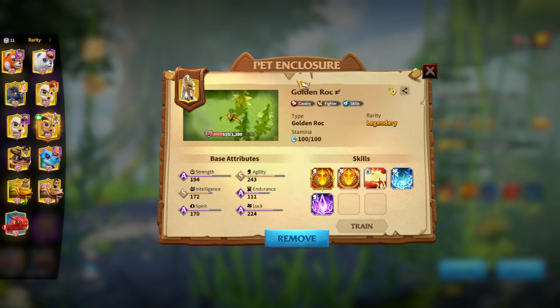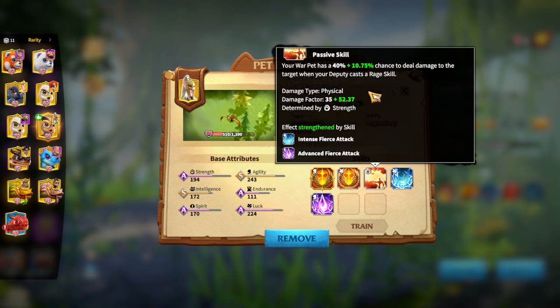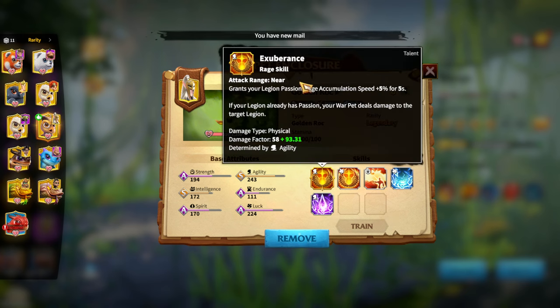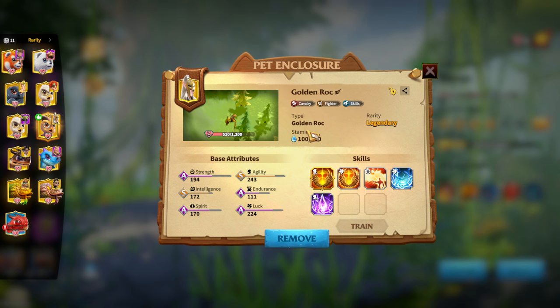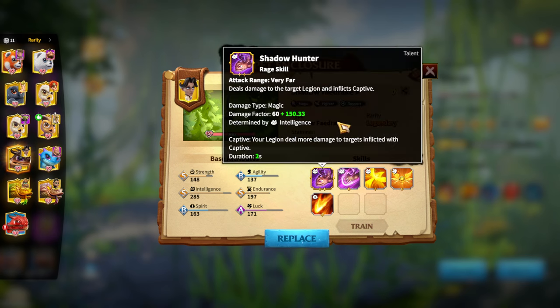For building Golden Rock, First Attack is amazing for cavalry hero pairs because it deals damage when your deputy uses a skill — and Emrys and Bakshi will be using skill damage factors a lot during fights. The main attributes are agility, strength, and luck. Try to get a legendary war pet for more benefits, aim for many skill slots, and get at least one star on the main talent skill before building up further.